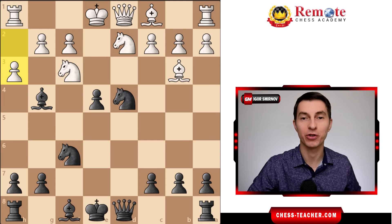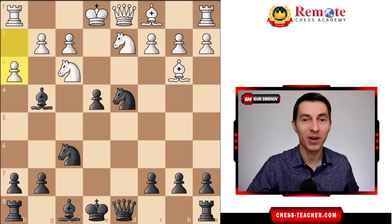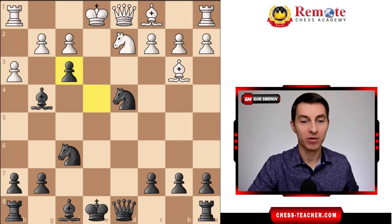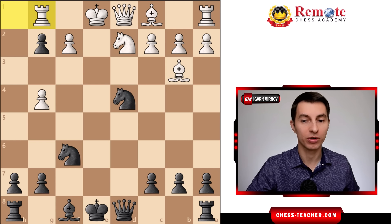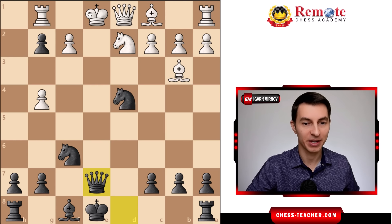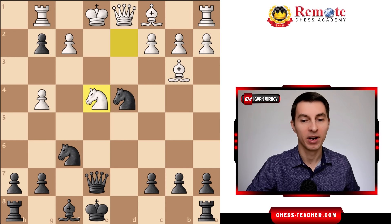If white tries to be fancy with the counter-attacking move pawn to h3, which is the most popular move here, that actually leads to a quite funny checkmate. You take on h3 anyway, and after white recaptures you gobble up the pawn on g2, attacking the rook. The rook is forced to go to g1, and now you play queen to e7 — this is nearly checkmate; the king cannot move and your knight controls e2, so they can't move their queen there either.